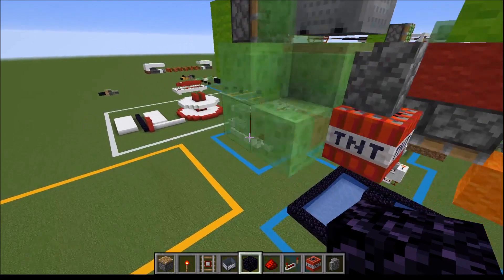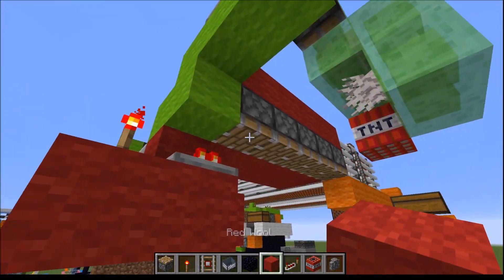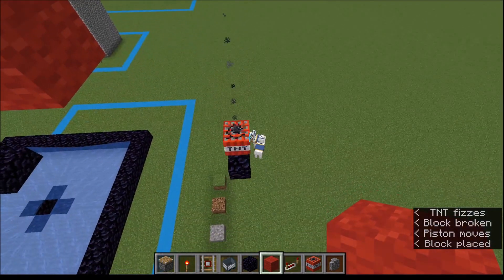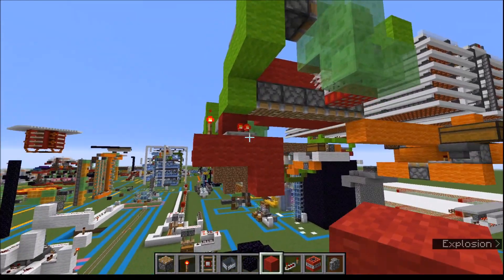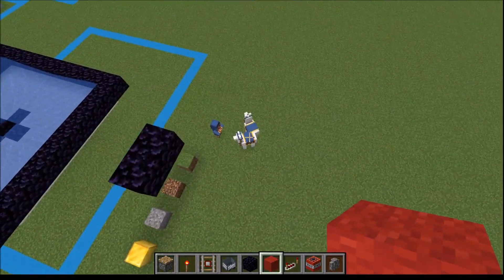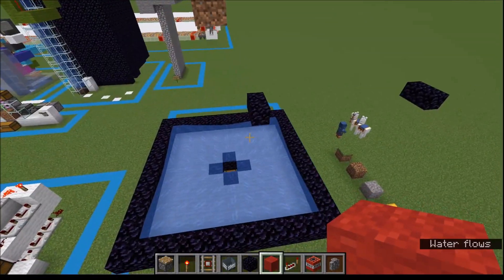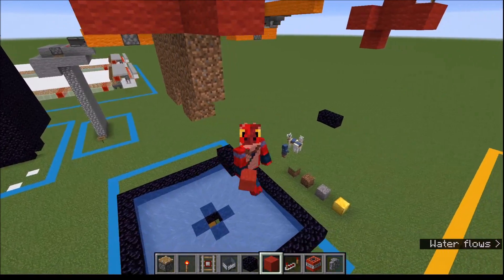The TNT duper has been pushed together, pulls back, sits there, and boom. This will not blow up any blocks around here, so these blocks are actually very safe. I haven't had any losses running this machine — it's been a really quite nice little machine. There'll be a world download in the description.